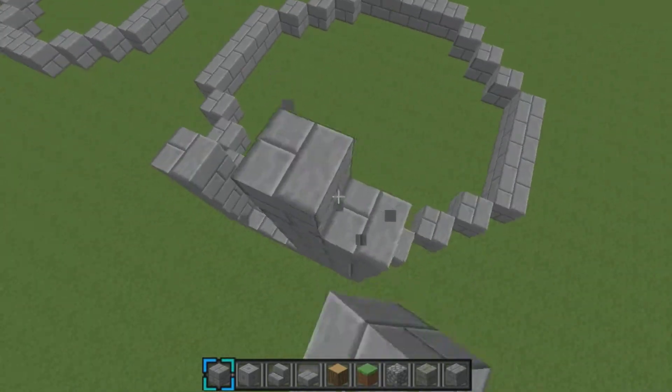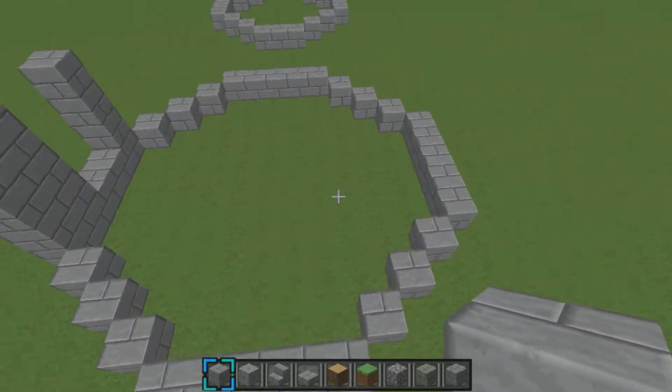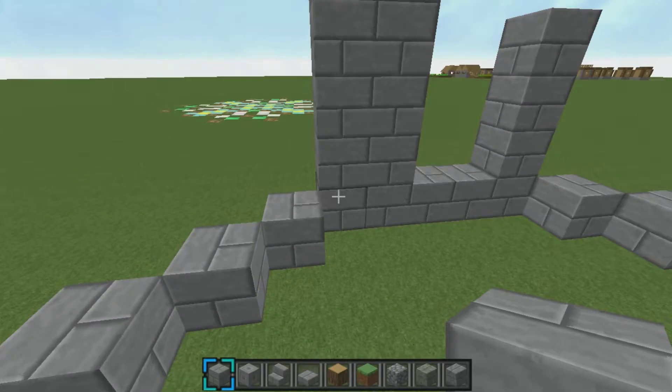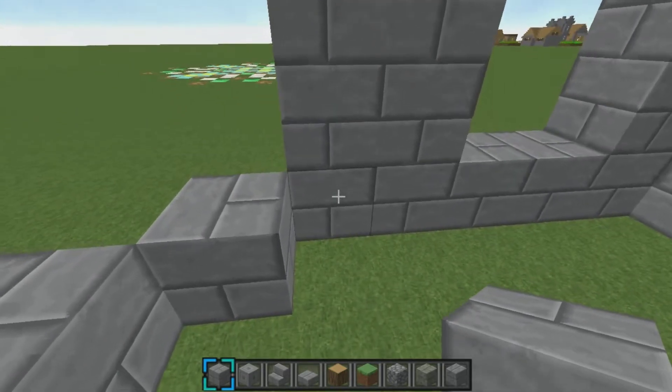And then you're just going to want to kind of build up. Since you're going to have a wall around it, you're also going to want to go up about — depending on the size of your castle — I would go out about 10 blocks.